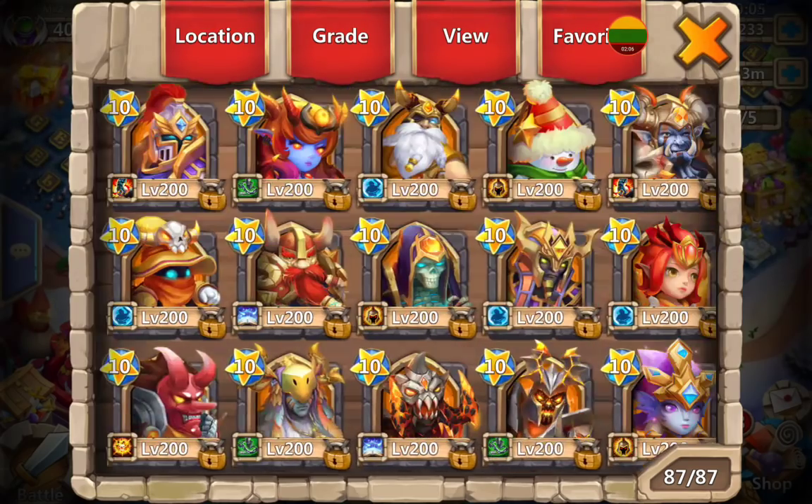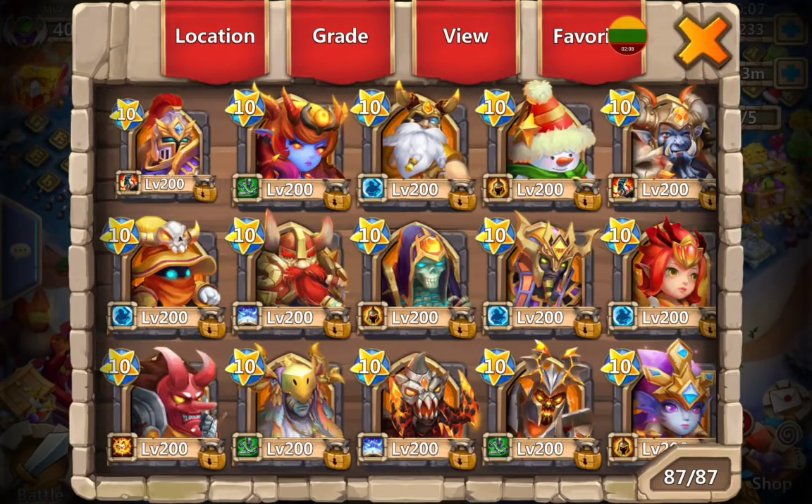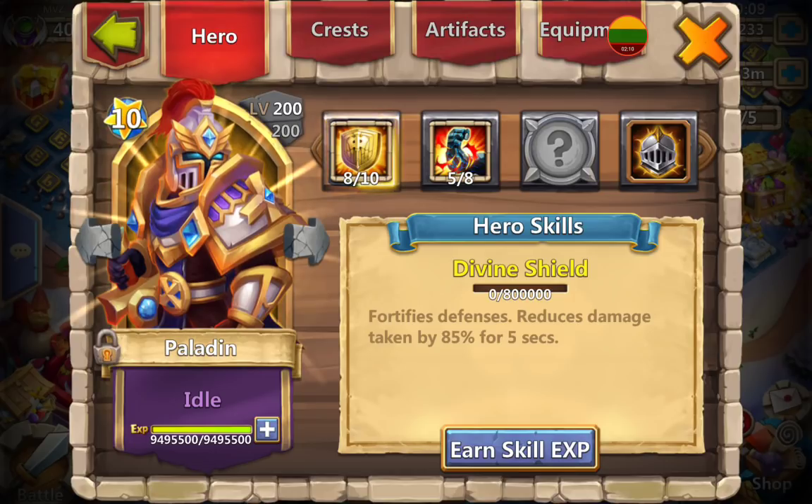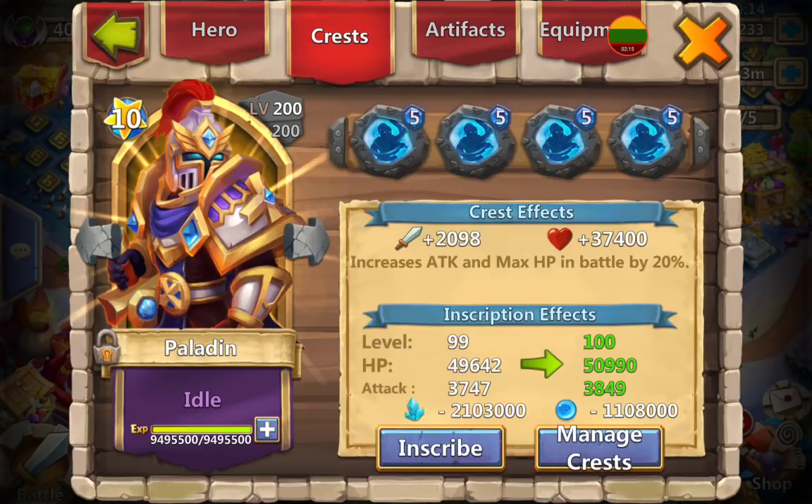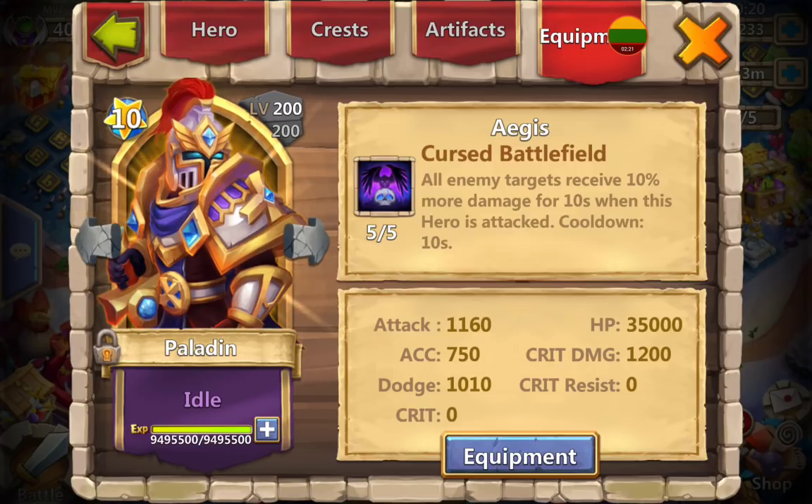The way I'll do this review is go through talents on the main screen — you'll see the skill and you'll see the talent — and then later on I'll go through again and show you the crests, the inscriptions, the enchantments, and the traits each hero has.